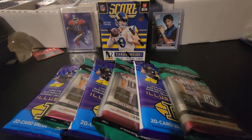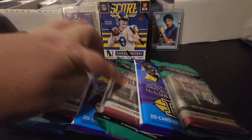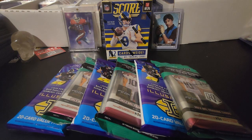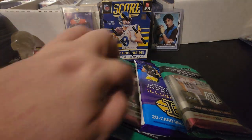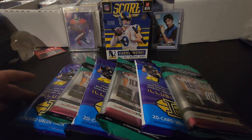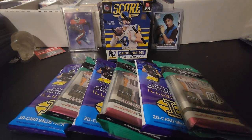Hey, what's going on guys, welcome back to another episode of Random Pack Rebuilds. This is going to be episode five. As you can see, I have six packs here in front of me plus the blaster of Score behind me. I now have three Mosaic cellos — one, two, and three — and then three Illusions packs here, one, two, three, and of course the blaster pack.